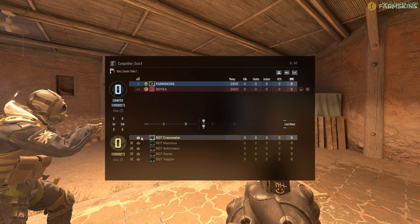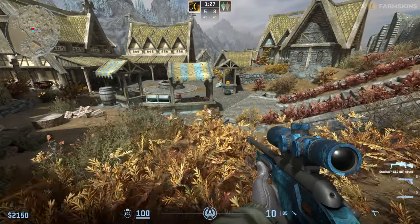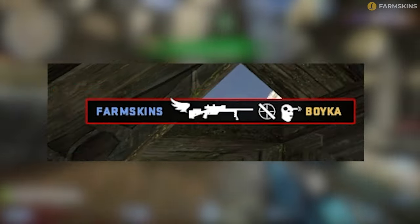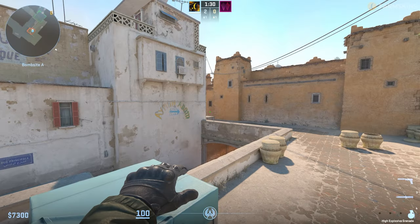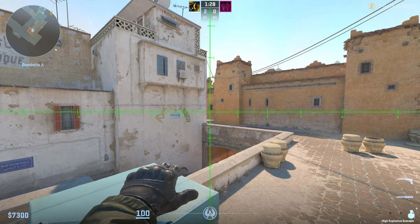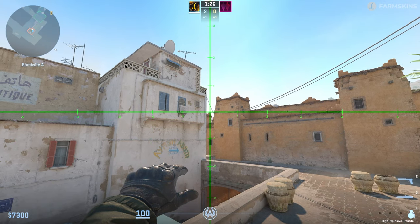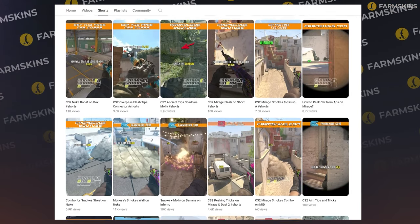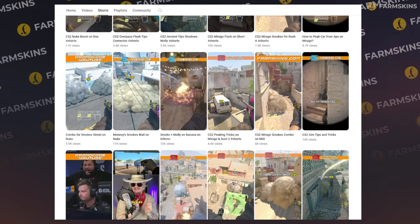New icons have been added to the kill feed and table. In the table, we can now see the robot's head, which naturally reflects the bot. And in the kill feed, when killing a player in mid-air, wings will appear next to the weapon icon — shoutout to Simple. A targeting grid has been added for grenades, making it way easier to do different throws. Don't forget that we release shorts on our YouTube channel with the most useful ones in CS2.